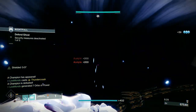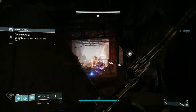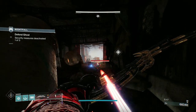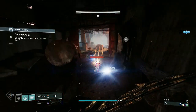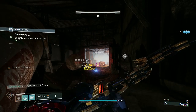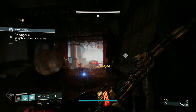You get a whole bunch of overloads but only one barrier — there it is, and there it goes. As I've already said, from here on in I don't think I break another barrier, maybe the one at the big open tank room. I definitely don't do the first one with the weapon — I thunder crash nearly every other champion. Maybe the one in the middle I have to use the auto rifle on.